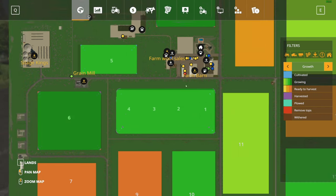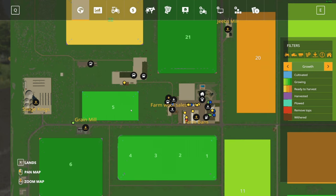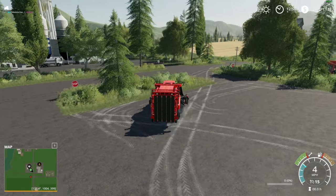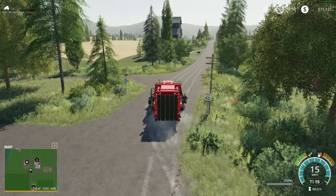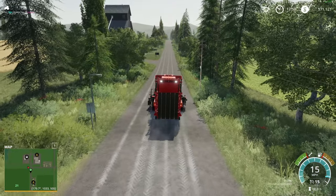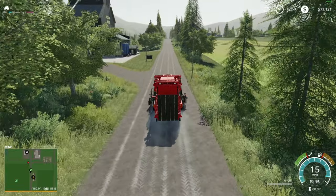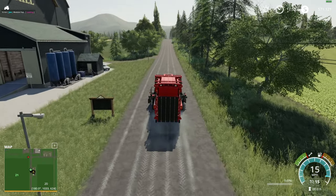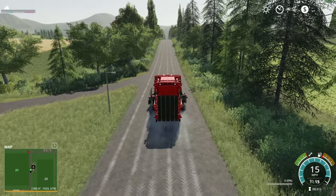We'll have one, two, and probably three cotton harvesters — whoever gets done first goes to this field, then whoever gets done next goes to field 5. I did plow field 5 out of grass, I figured it was time. I'm probably going to be done baling for a while. I'll bail when I need it for animals — assuming I do animals on this map. I don't know yet. I might make some haylage bales, but we'll see.